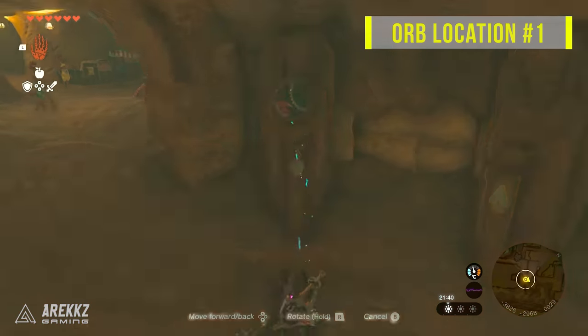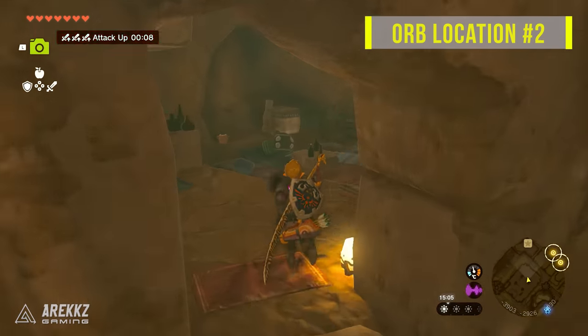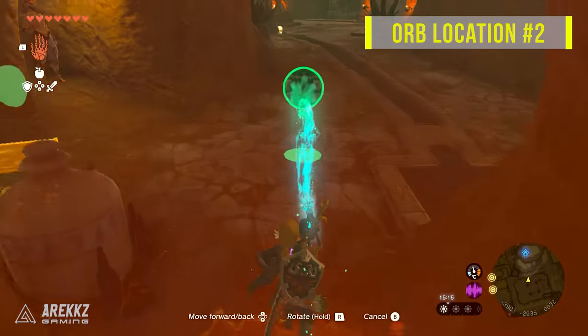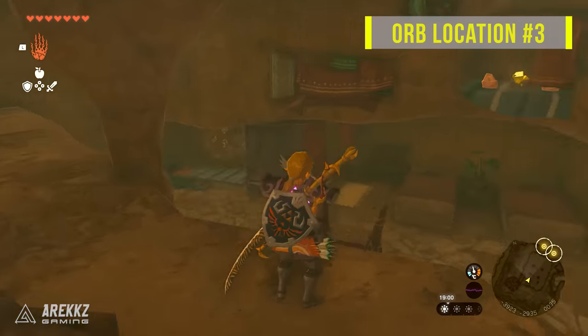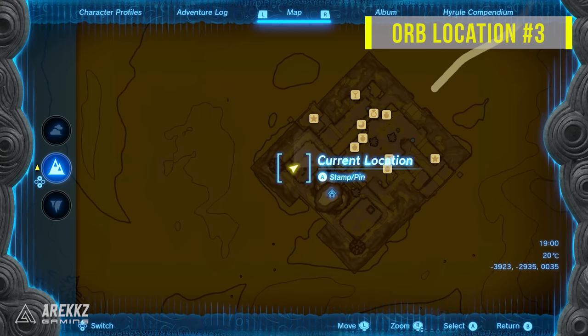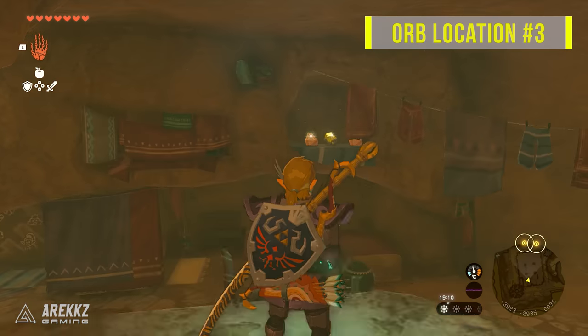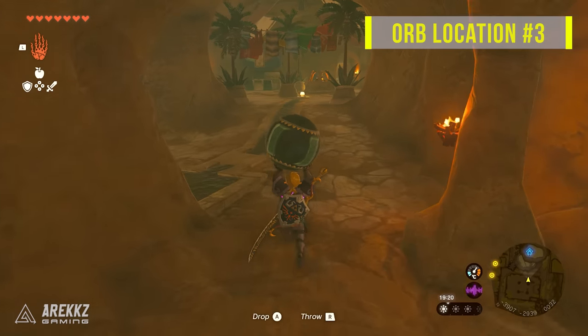Let's start with the orbs that are in the shelter itself. One can be found in the centre of the shelter, so grab it and go back to the statues and place it on the one with a matching icon to that on the orb. Another orb can be found inside the storage room we went in before — grab it, take it back, and place it on the correct statue. The next one is in a room past the colourful fabrics, then go left into the side room where you'll find it hidden on a shelf. There's also a topaz here so you might as well grab that too.